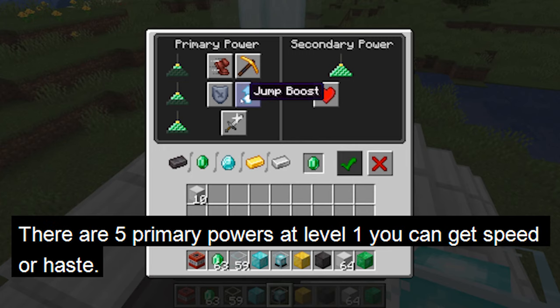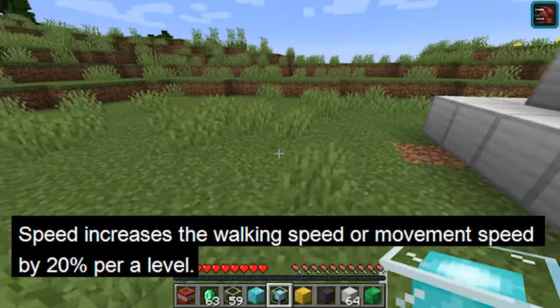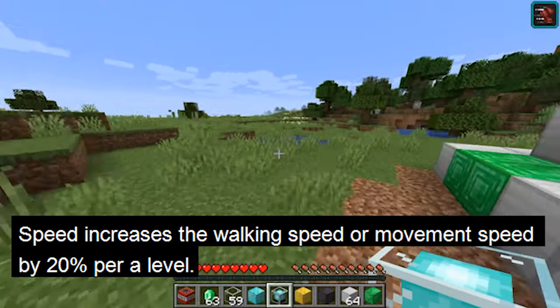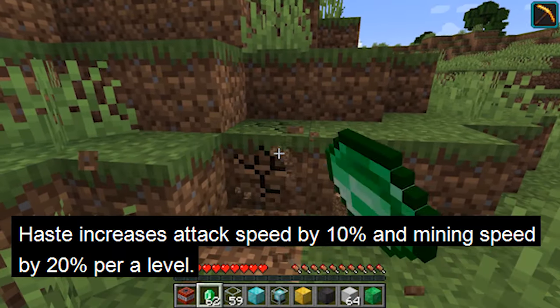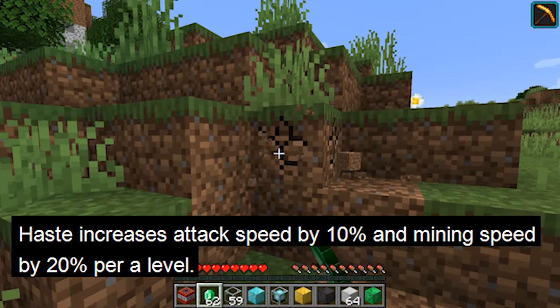There are 5 primary powers for the beacon. At a level 1 pyramid, the primary powers available are speed and haste. Speed will increase the movement speed by 20% per level. Haste increases the attack speed by 10% and the mining speed by 20% per level.